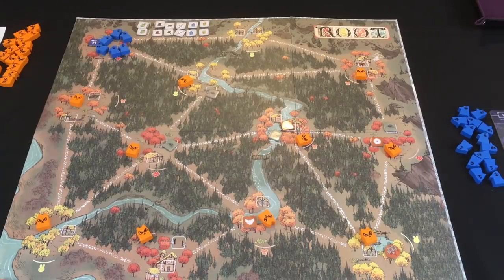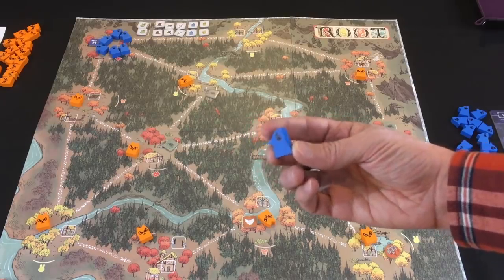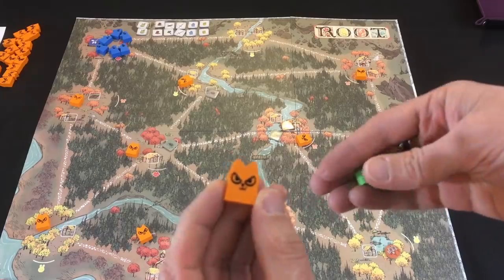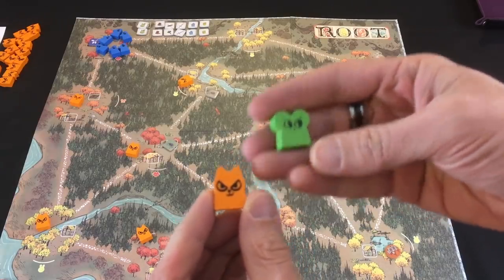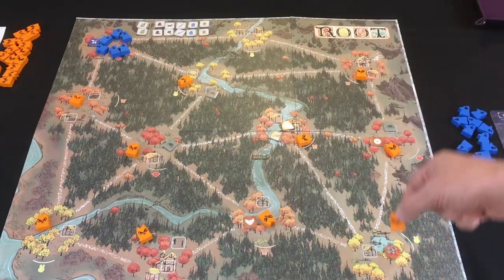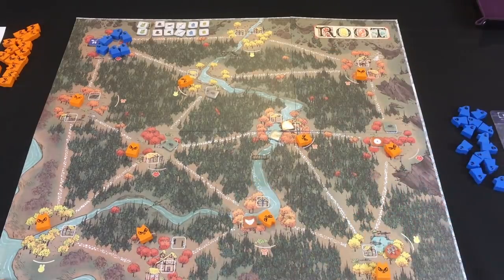Now for clarity, I have not played Root competitively. I bought the game specifically to try out the solo and cooperative mode, but I'm really enjoying it and I want to show you how it all works. So I'm playing a three-player game, me and two AIs, and the AIs are not allied together, although you can play that way. They're going to be fighting each other as well. I'm playing the Eyrie Dynasties — those birds up there in the corner. I'm facing off against the Marquise de Cat and also the Woodland Alliance.